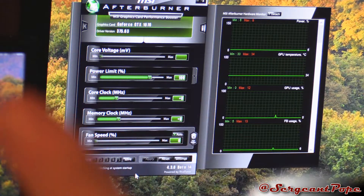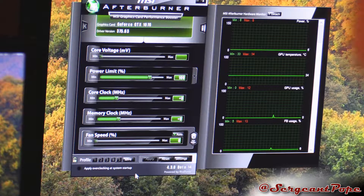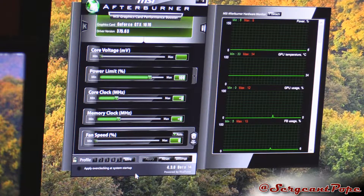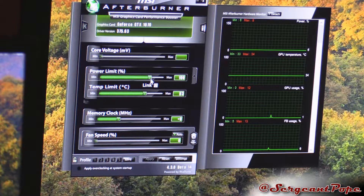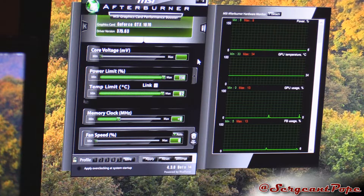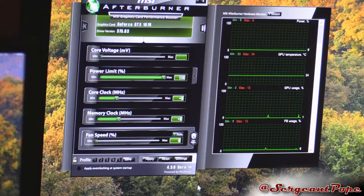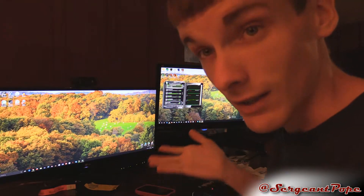A lot of people are telling me to use EVGA Precision, but EVGA Precision only works on EVGA cards, which is total horse shit. So I'm using MSI Afterburner. We're going to start off with raising the power limit and temperature limit up to max, because there's really no reason not to. We'll go ahead and play some Dirt Rally and get a baseline testing.